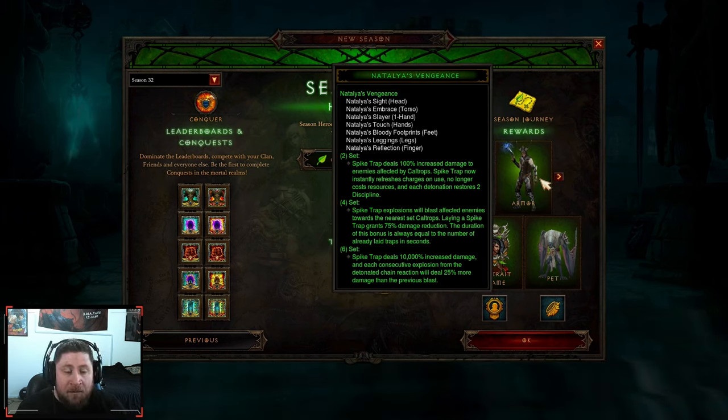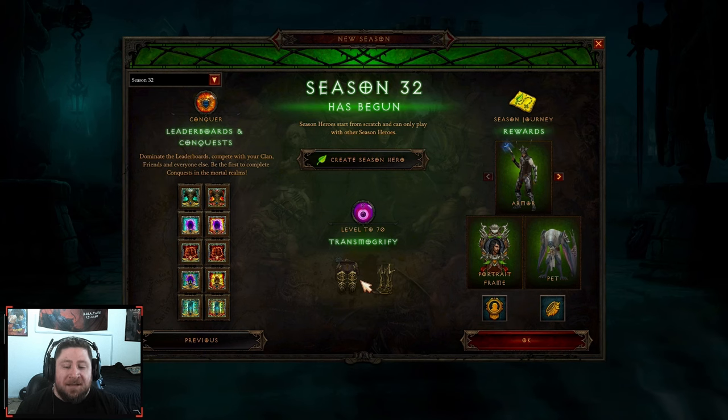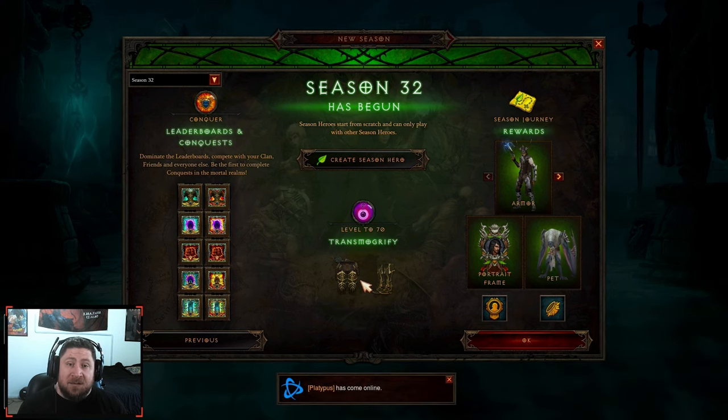I'm still going to be playing Demon Hunter because I'm a DH main, and using Chakrams as the leveling build is still super powerful and super easy to play. That's kind of my breakdown guys — make sure to like the video, comment down below and let me know what class you started with already this season or which one you would start over with. Don't forget to subscribe and as always, stay gaming — I'll see you guys in the next one.